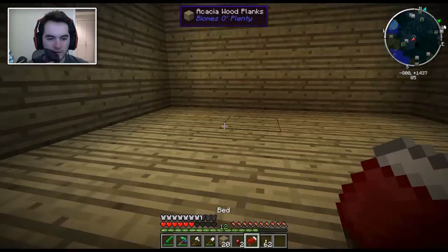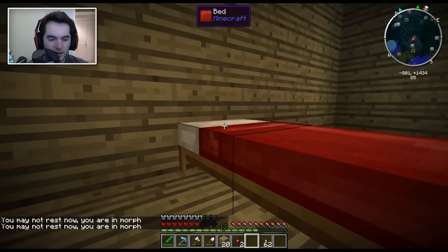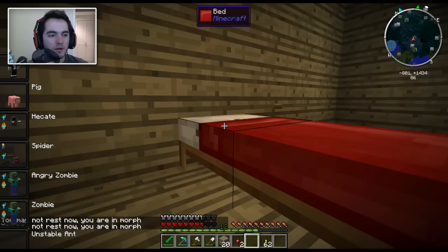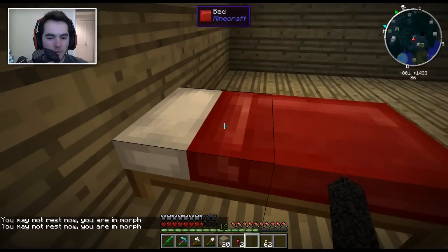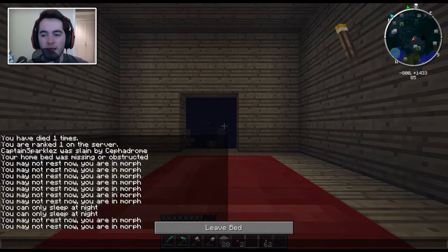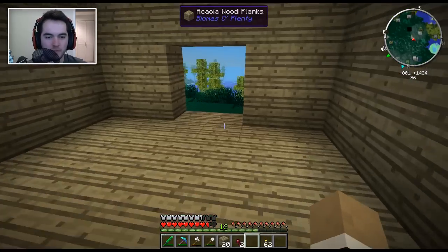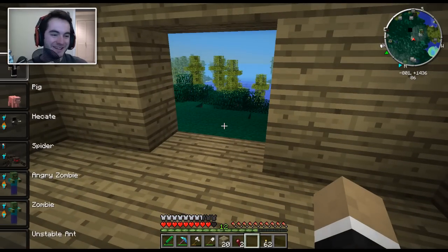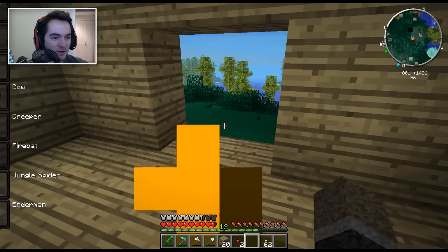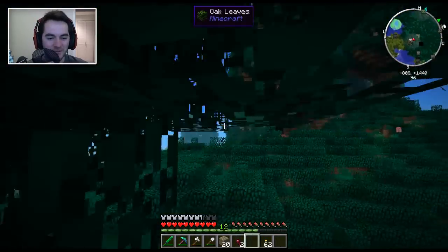So we have a bed — we'll put the bed here, and we'll sleep in it. I am in morph — I keep forgetting that part. Oh, I can be an Enderman now! Awesome. Wee — and look at that arm appear. It's amazing. And we're sleeping, resting. Back to a bat. This is going to be such a back and forth process, and it's going to be annoying once I have such a huge amount of things to morph into that I can't ever find the bat.